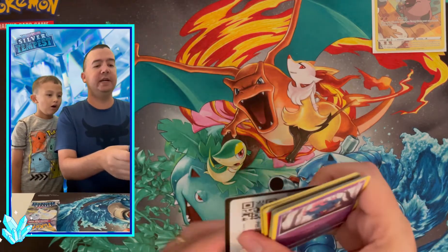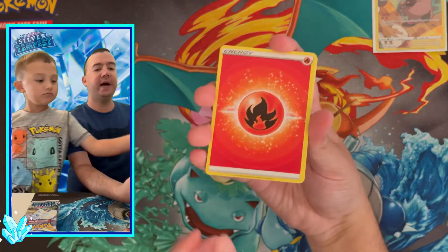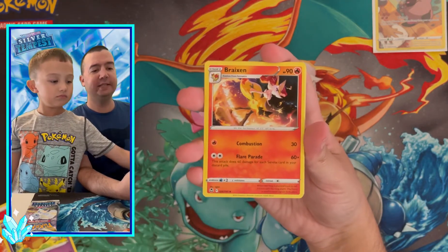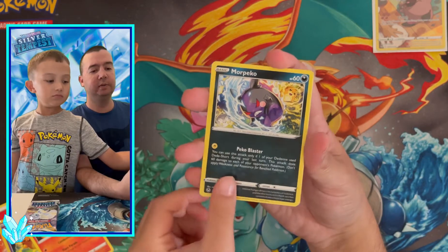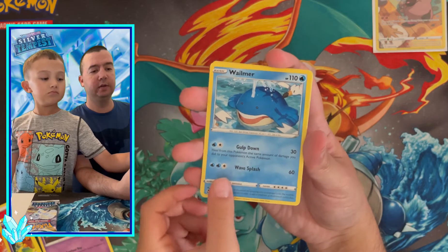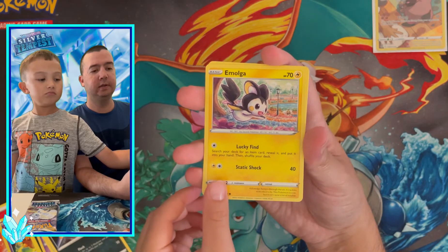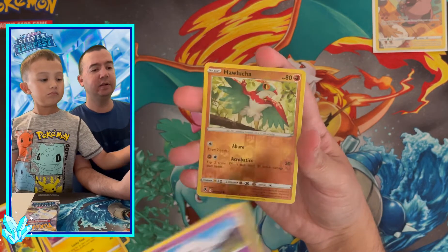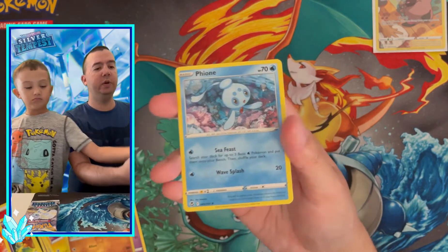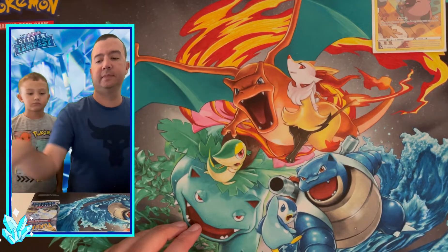Let's get into our second pack. There's the code card — four cards to the front, fire energy... and our rare is a Fione non-holographic rare. No ultra rares on the first two packs. Let's get into our third pack.